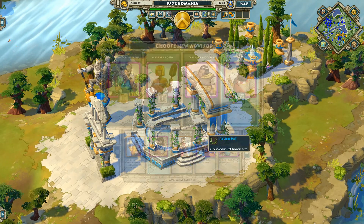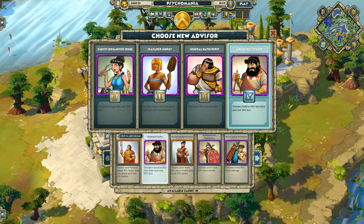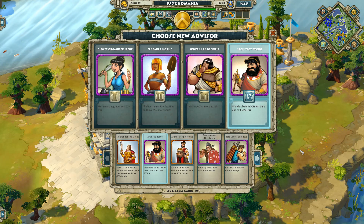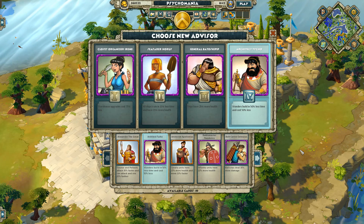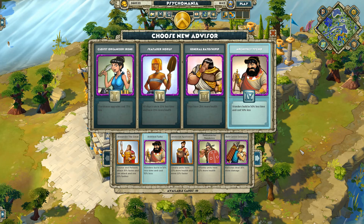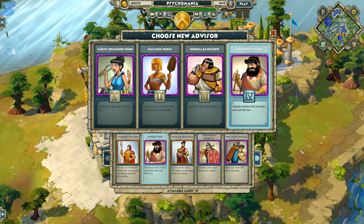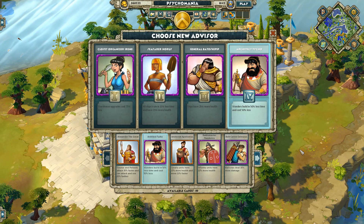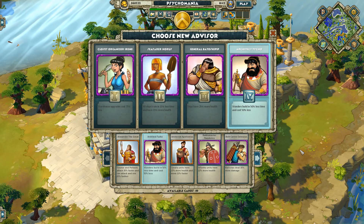Let's get started with the common ones for all civs. Number one is the Architect Tycho — buildings are built 50% faster and cost 50% less. Before, I believe he just reduced build time; the cost reduction was on King Nanos, who is now a cheaper market in Ronsich. He got upgraded, but you'll probably never pick him unless you need to build a wonder.